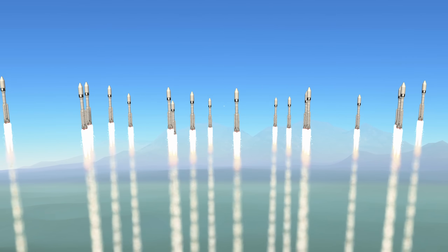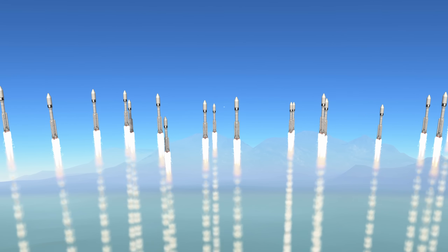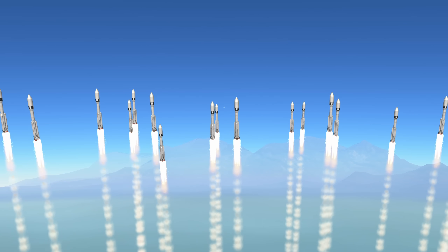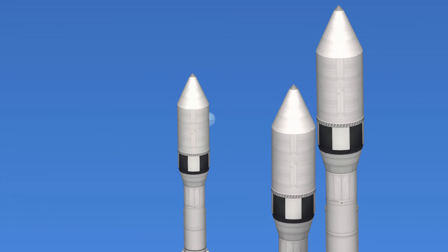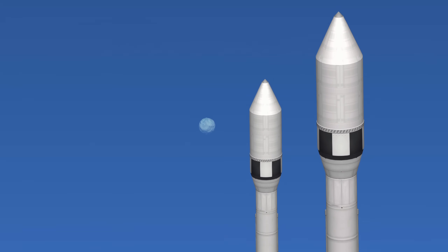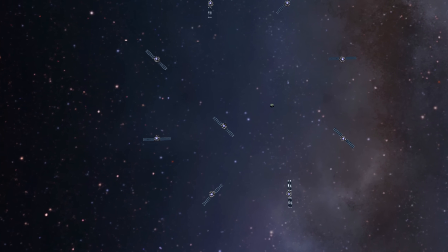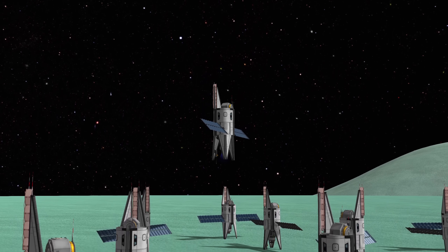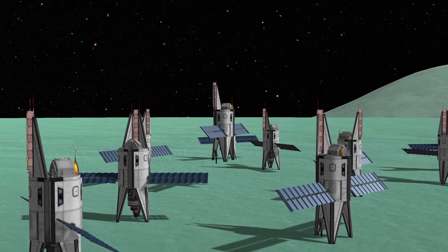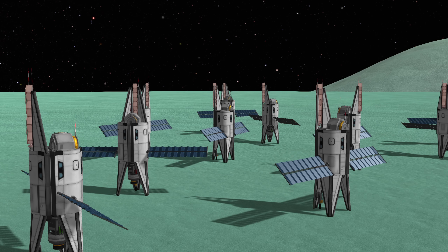As a civilization expands into space, it begins to use the same gravitational pathways over and over again. For our dear Kerbals here, this pathway is to Minmus, the second moon of Kerbin. From low Kerbin orbit, there is no celestial body that is easier to reach, land on, and refuel on voyages out to further destinations. For this reason, Minmus will be essential for the further expansion of Kerbals into space.